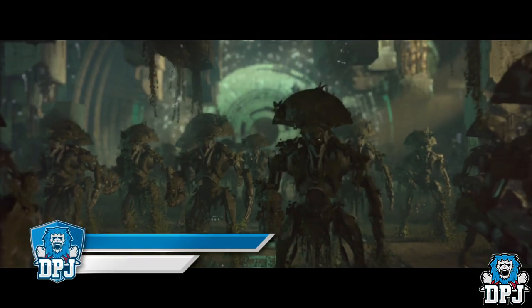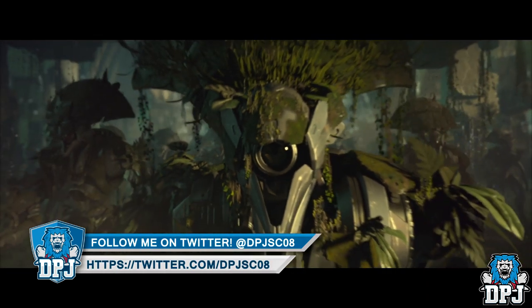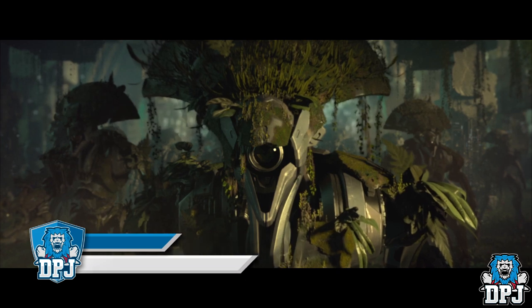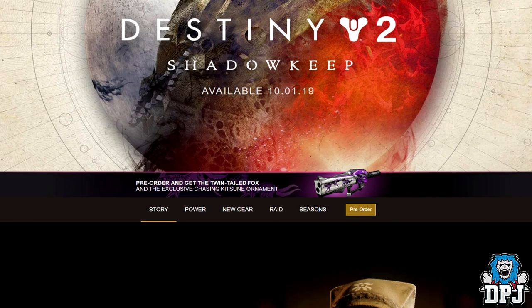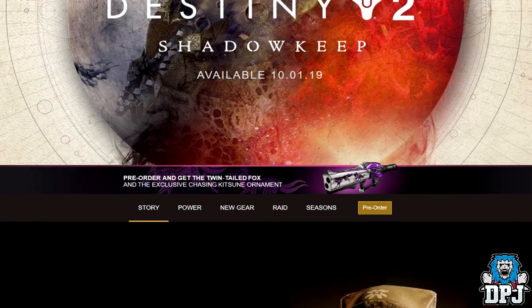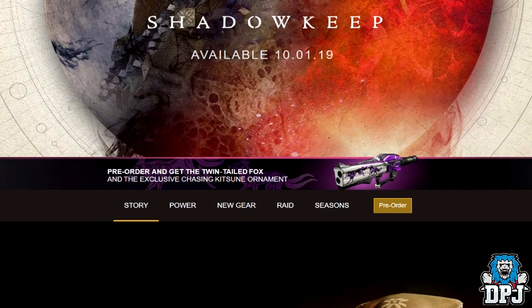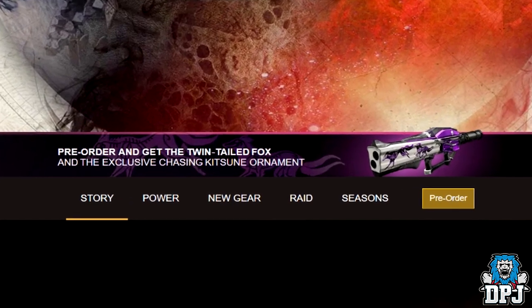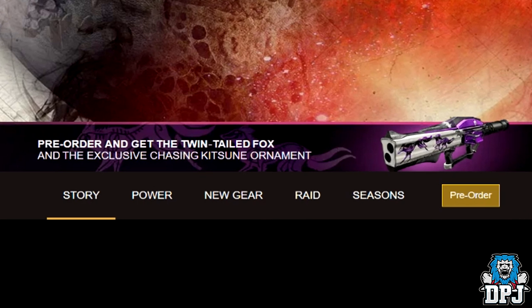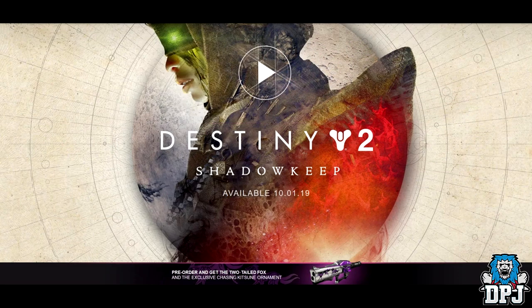Yesterday while covering Shadowkeep pre-order bonuses, we came across something that confused me and many other people — the fact that for pre-ordering Shadowkeep you received a twin-tailed fox and an ornament. Not thinking Bungie could possibly make a typo on such a post, I came to the conclusion that pre-ordering gets you a variant of the two-tailed fox, much like the Iron Gjallarhorn from the Rise of Iron pre-order. But actually it was just a typo, because going back to the website today it's now called the two-tailed fox.